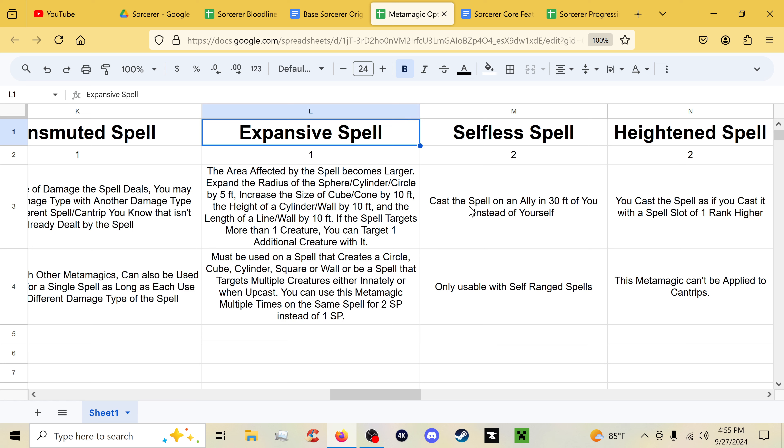Now for the new metamagic options. Expansive Spell increases the area a spell affects: add 5 feet to a sphere, cylinder, or circle radius; 10 feet to a cube or cone side; 10 feet to the height of a wall or cylinder; and 10 feet to the length of a wall or line. If the spell targets more than one creature, you can target one additional creature with it. Uniquely, you can use this multiple times on a single spell but it costs two additional sorcery points each time you stack it.